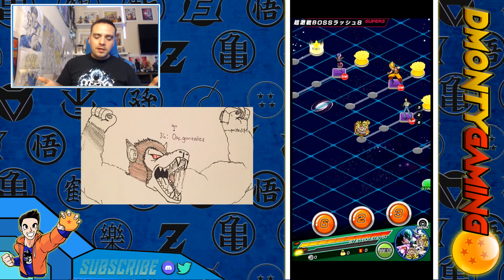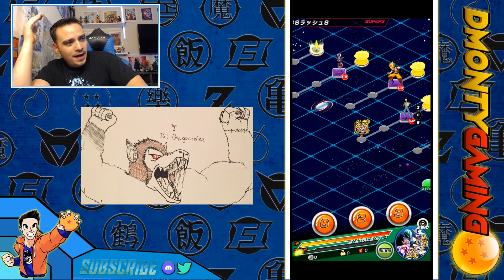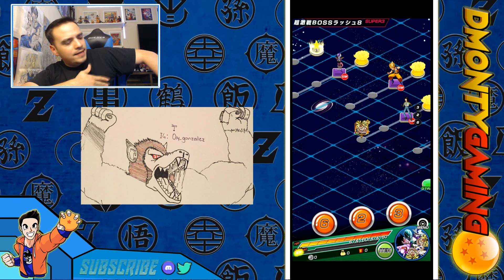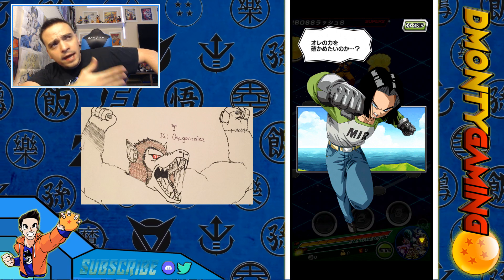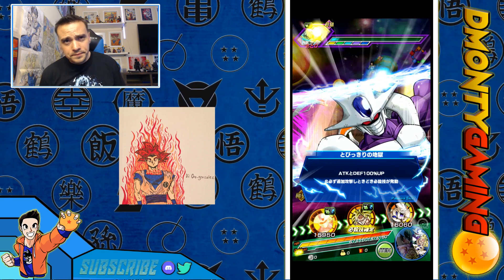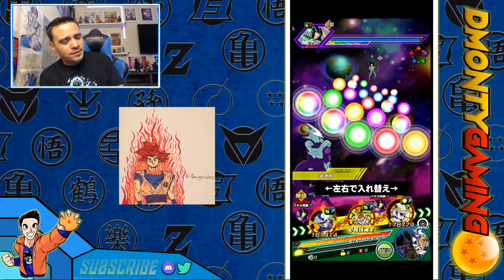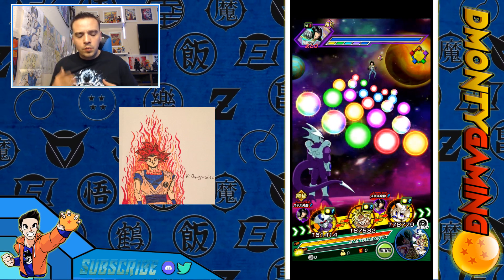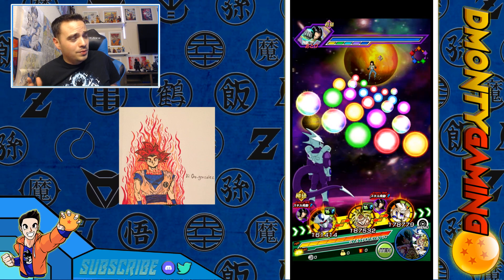He dodges super attacks, he guards against everything, he has a 135% attack buff, and his leader skill is intelligence type ki plus 90%. The only downfall with Janemba is that if you don't have Broly or Turles to run movie bosses, and you likely don't have Boo for transformation either — a lot of people don't run transformation, and I didn't have a single friend running transformation units on my global account. He only has two categories, but new categories are always coming out. I'm giving him a solid 8 or 9 out of 10. He dodges, recovers, all that good stuff. I love him.